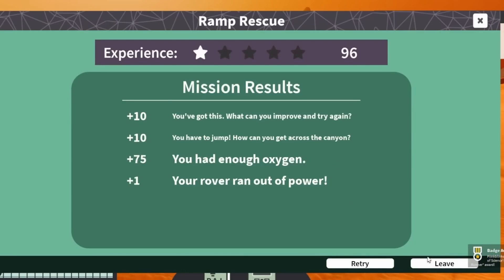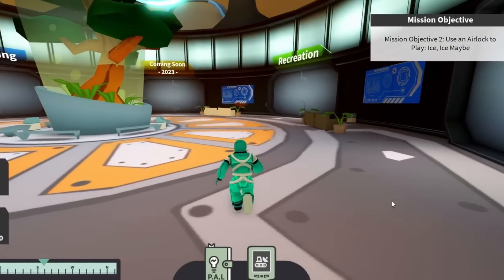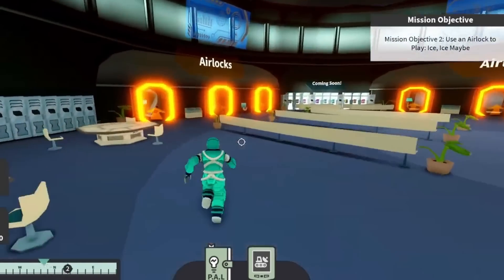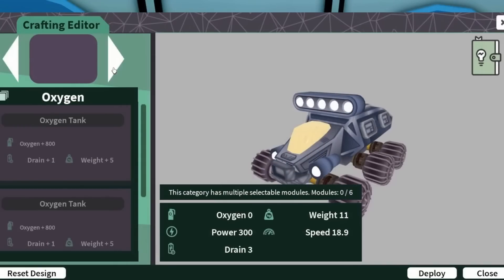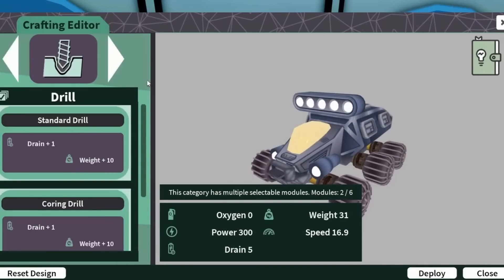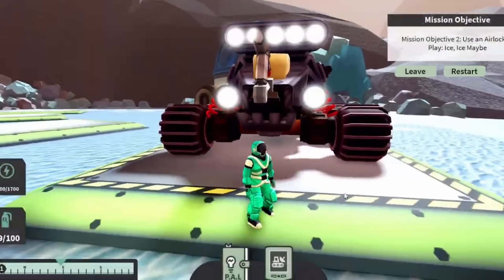The last mission is called Ice Ice Maybe. Just like last time, go to the mission board, select this mission, and then go to the airlock. When you go to the crafting editor, you have to add a couple of items: a drill and a gathering tool. Feel free to add some extra items like batteries and oxygen tanks so you can last longer during the mission.